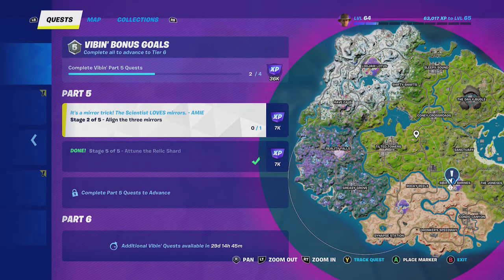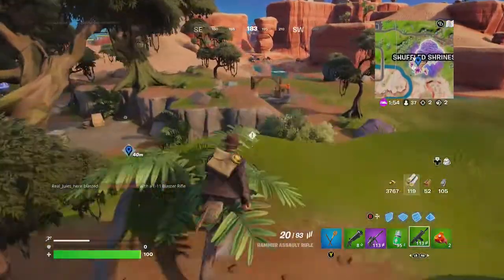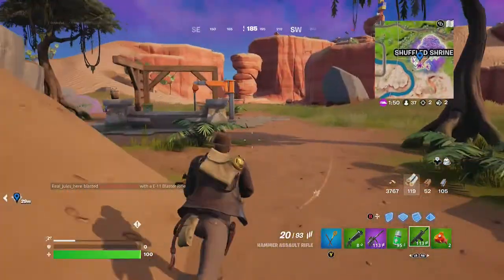Hey friends, thanks for joining us here today. Today Goblin Griffith is going to show you how to align the three mirrors. He's back at Shuffled Shrines, following the nice exclamation points. That's the key to completing most of these quests this year.